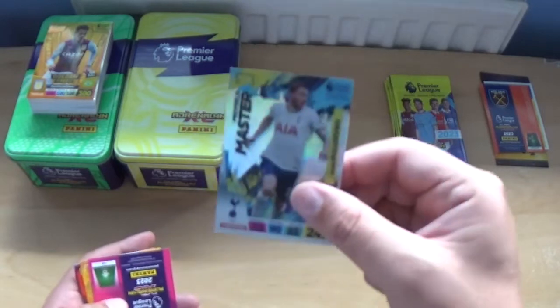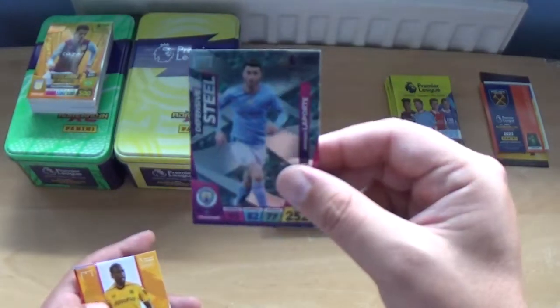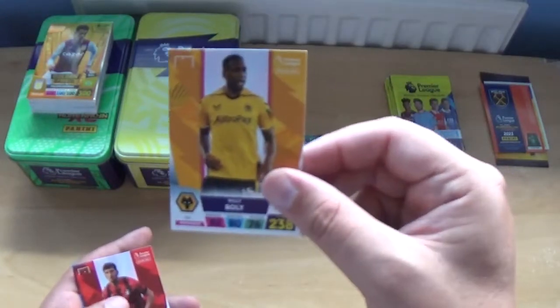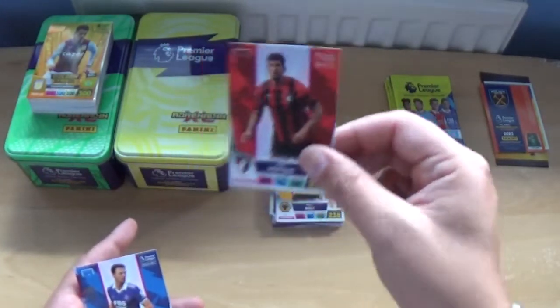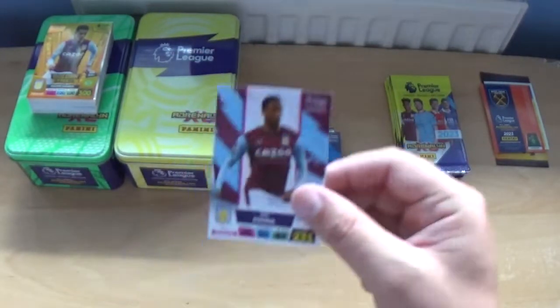Next up, we've got midfield master Dejan Kulusevski, Defensive Steel Aymeric Laporte, Willie Bolley, Chris Mepham, Johnny Evans and Ismaila Sarr.